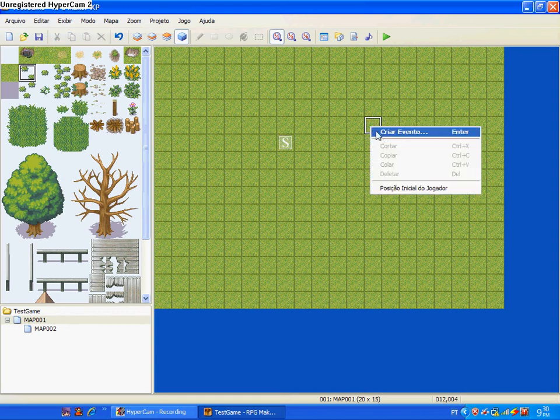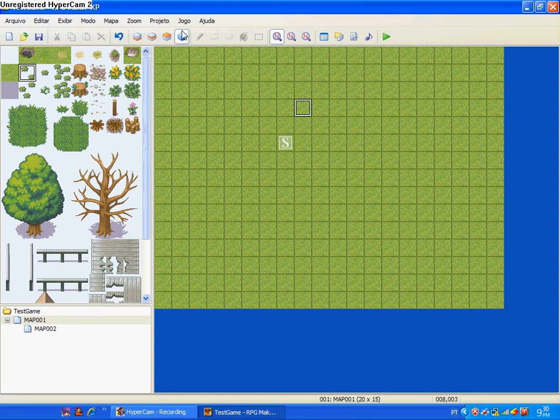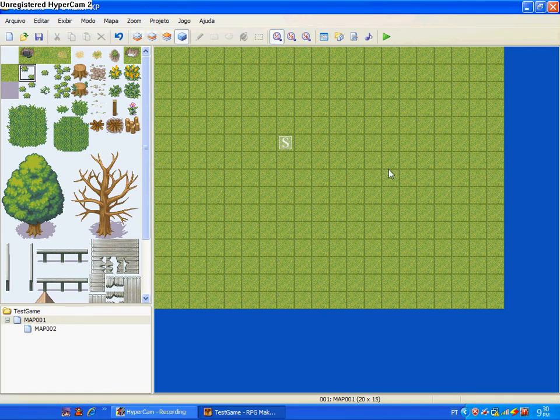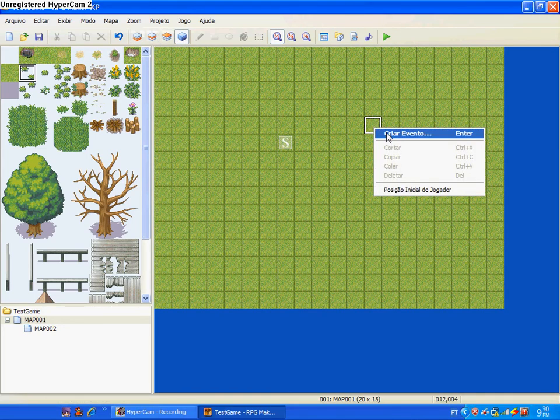Then you right click on any item — add event on this one, not this one, or this, or this. Then click right, create event.